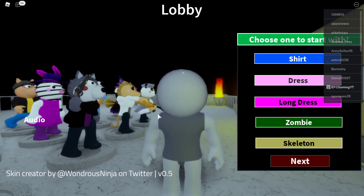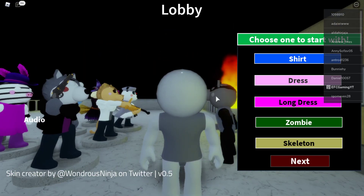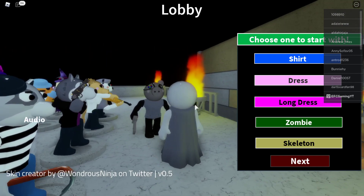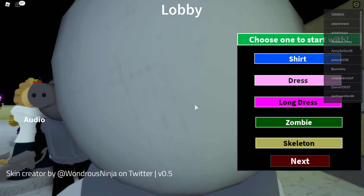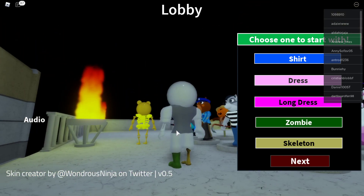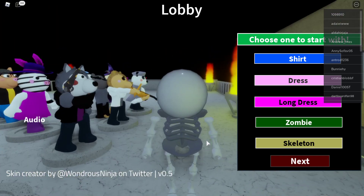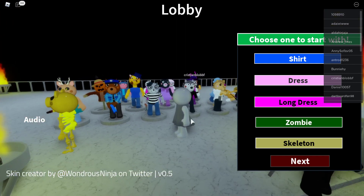First we hit 'Choose one to start' — options are shirt, dress, zombie, and skeleton. Let's take a look: that must be the shirt. How about the dress? Oh, regular Piggy dress, okie dokie. And this one — oh, it's like a long mother dress or something. Look at the head — it's almost circular, definitely a sphere. Long zombie oh okay, so that's the zombie dress. How about skeleton — yeah, you can make all different kinds. Let's go with a classic dress!